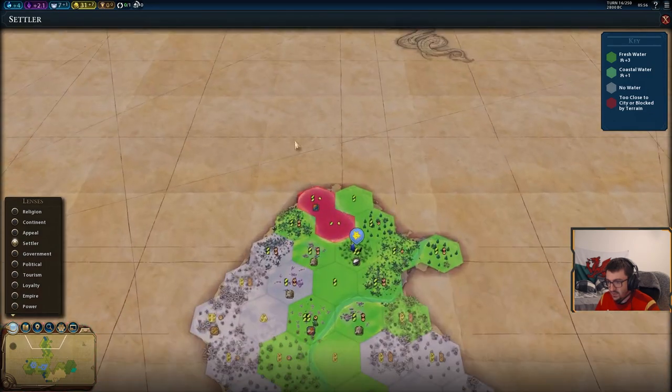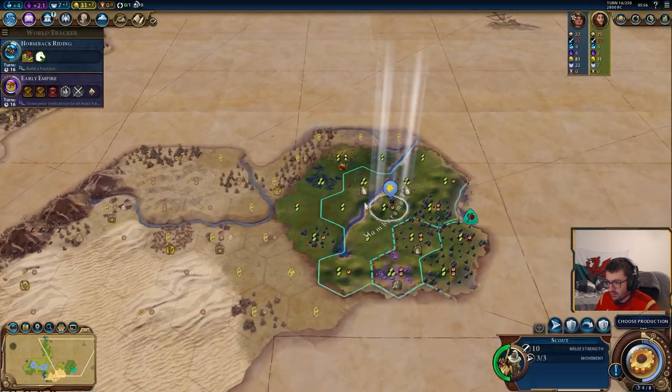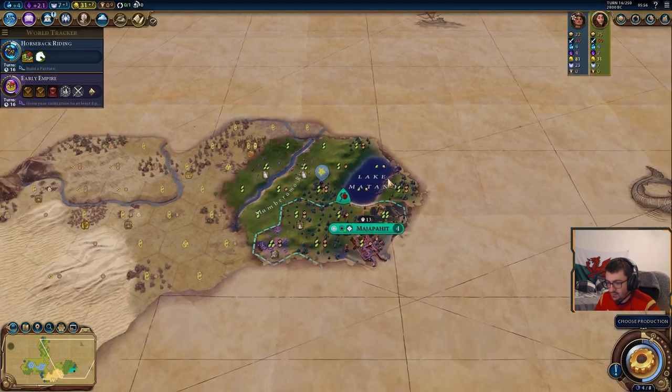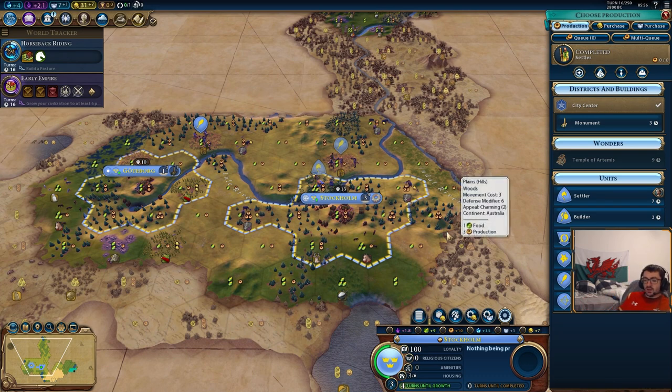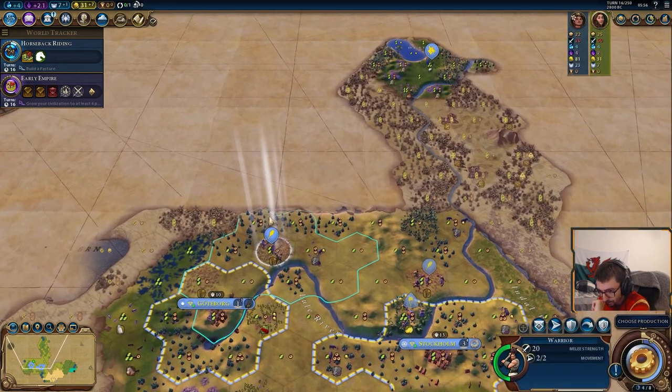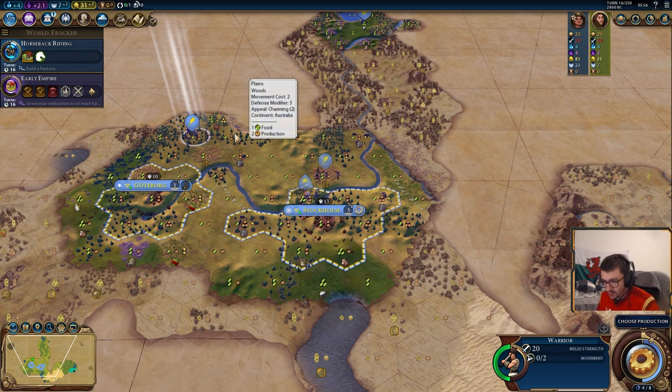So we've done our double scout, double settler opening, and we've got some options now. Do we want to go for another settler, a monument, a trader? Do we need units? We'll just get a bit more vision while we're discussing that.